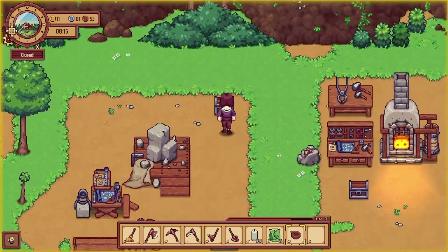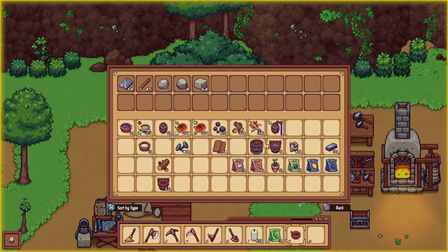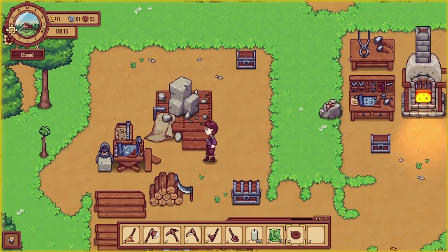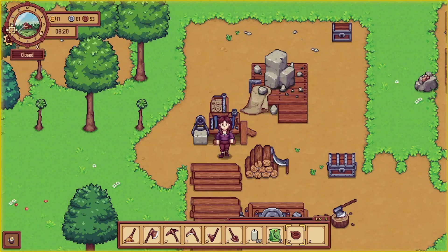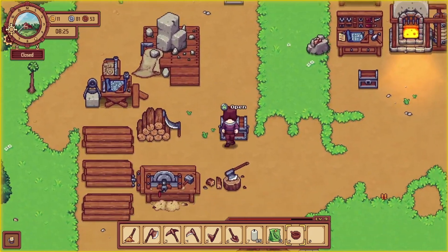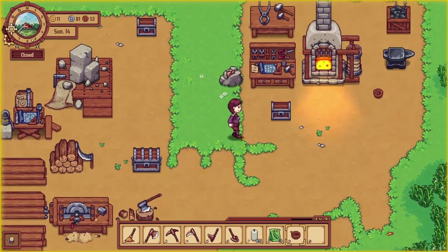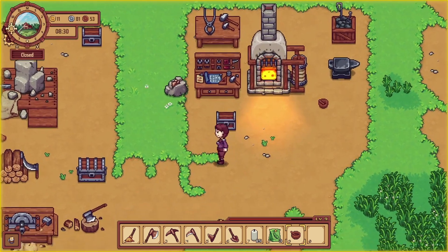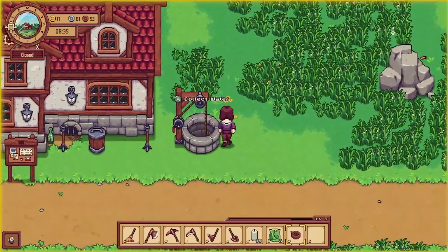I want to put some stuff away, so we'll leave some of these stone blocks in here. Let's get this sorted a bit - that's good for that one. We'll put the planks in here, and we'll put some of the wood in here too. Let's get these other resources sorted.